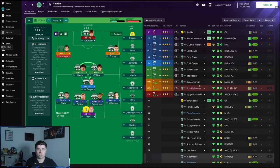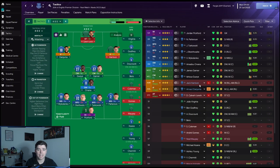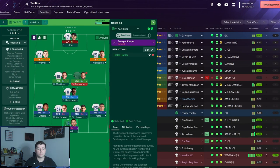We're going to test out this tactic with six teams: Celtic, AC Milan, Frankfurt, Portsmouth, Everton, and Tottenham Hotspur. Let's get straight into the tactic and look at the player instructions.